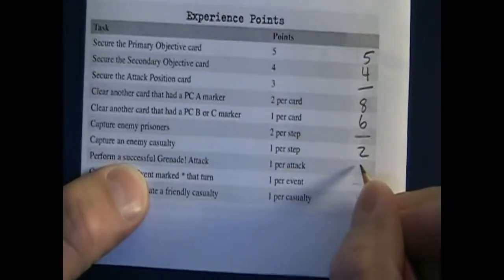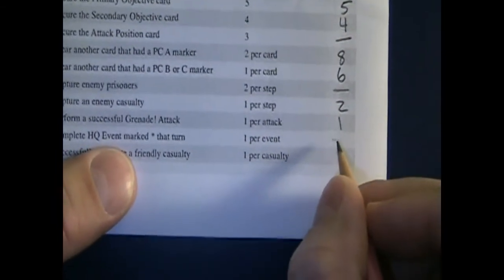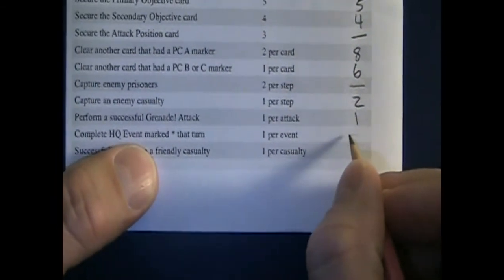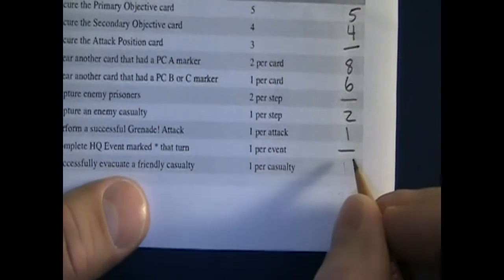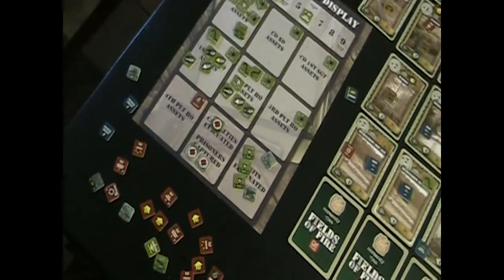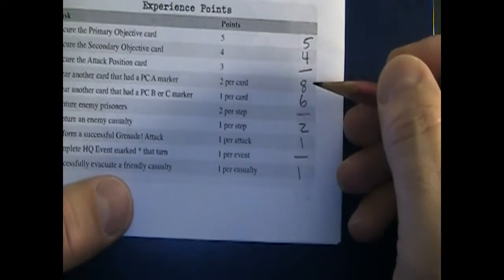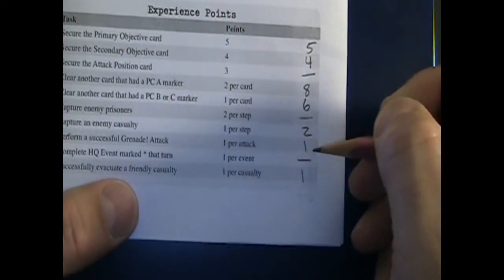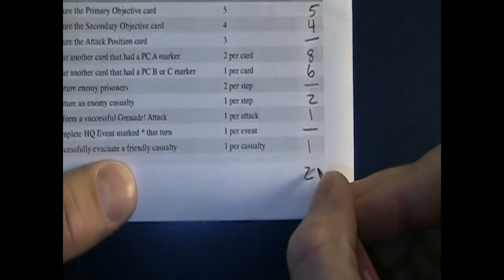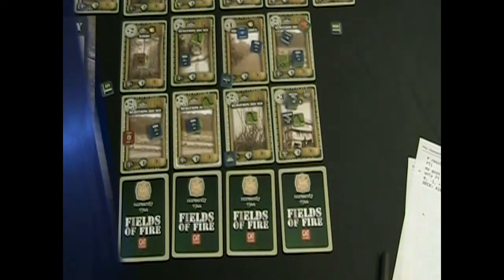I also performed a successful grenade attack once, so I get a point for that. I did not complete any asterisk HQ events, so no points there. I did successfully evacuate one friendly casualty from the map board, so I get a point for that. We add all that up - 9, 17, 23, 25, 26, 27 - twenty-seven victory points, or experience points, to spend on refitting our units.